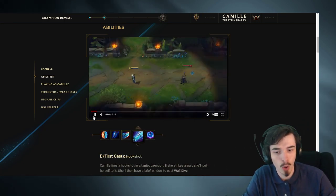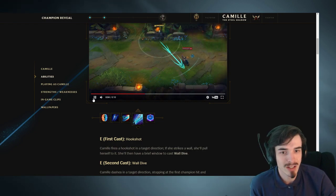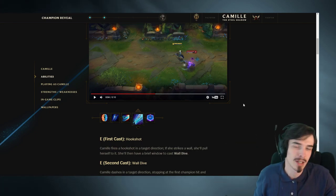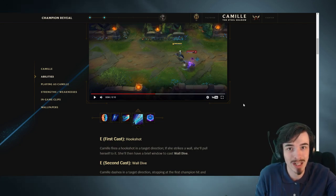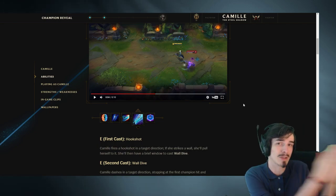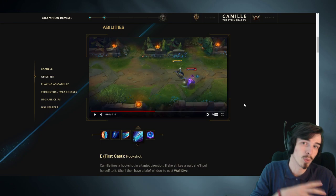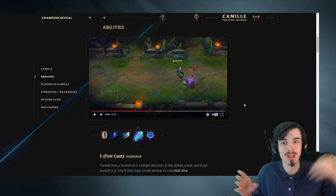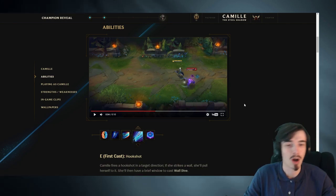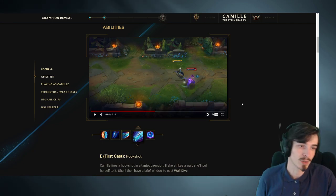Moving on to her E, the hookshot slash wall dive. I think this is actually going to be pretty good, especially as a ganking tool. You can easily walk into a lane and if you see someone out of position, hook onto a wall and then bounce off of it into their escape path. Or if you're lane ganking, you aim it slightly at the wall and jump forward. It seems a bit situational because you can only do it if you're near a wall, so it might not be very good for ganking mid. But even then you can initiate the gank with your E and follow up afterwards. I think this is pretty good - a bit situational, but still pretty good.